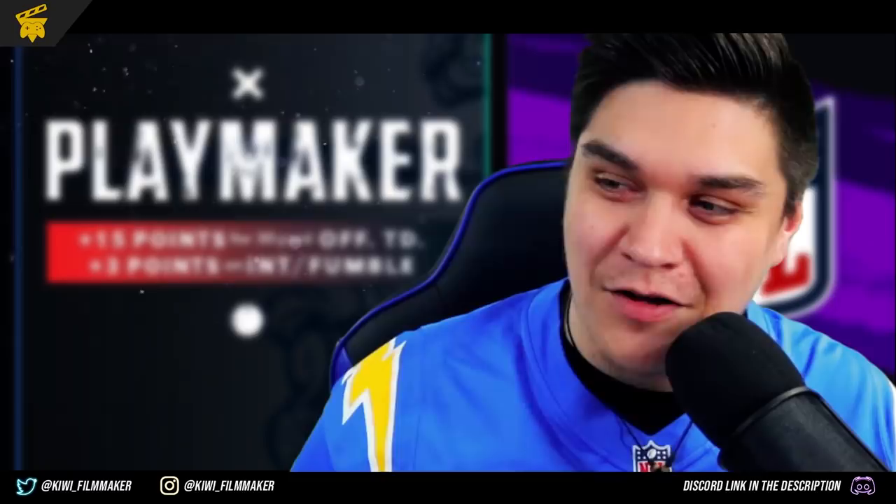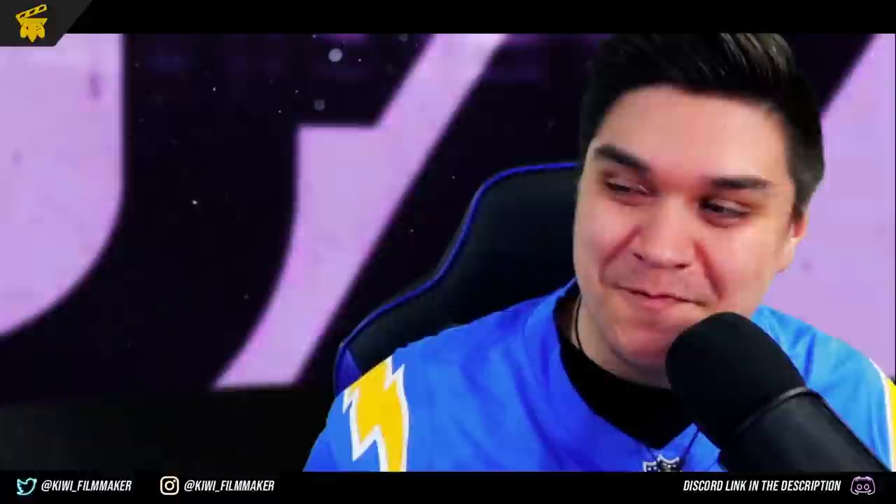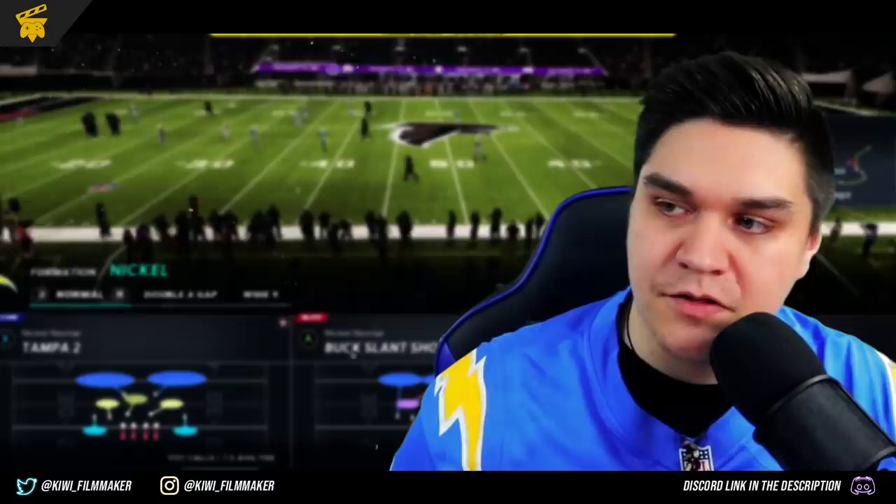All right, there's our top three: Herbert, Seau, McCardell. We're going to go up against FlyGuyFalken — he's got an okay squad. We're going to squash him. First and 10. Try to hit him — nobody's open. Everything's covered. Go ahead and throw that ball — nope. Held the ball too long. That's part of house rules, you can't hold the ball that long.